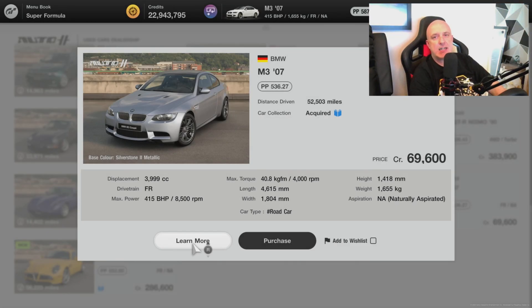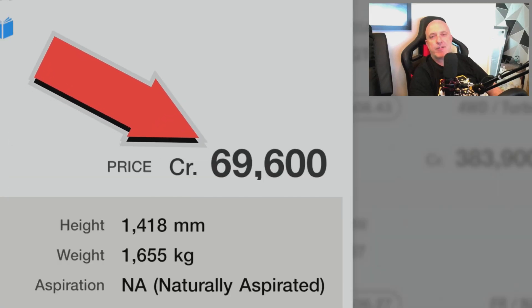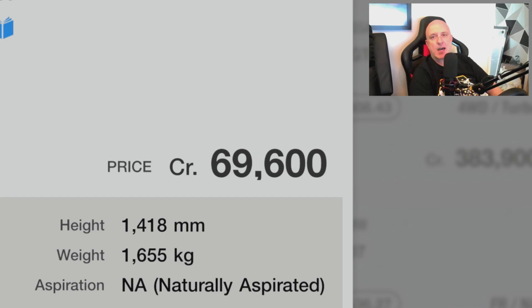The first thing we're going to need is the car, so head over to a second-hand dealership and pick yourself up one of these — the BMW M3 '07. You know you've got a winner straight away when you're looking at an M-series BMW, and at only 69,600 credits, this is an absolute bargain to start our build with.